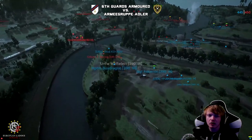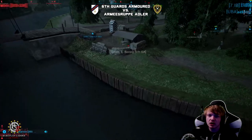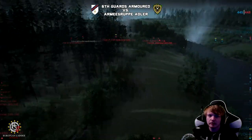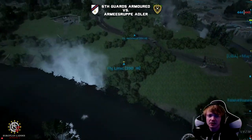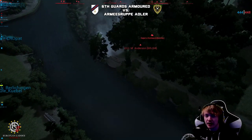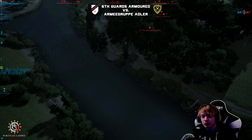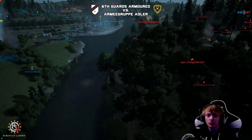Moving back to the central river crossing — it looks like Boring managed to get across the bridge, but unfortunately he just went down. A Spitfire strafe is coming in on the main bridge. Going back to the Southern Crossing — the Armour Group Adler guys: that mortar has not ceased fire. It's constant fire. If I was the 6GA guys at this point, I might even give up on the Southern Crossing. That mortar is just constant, on point.